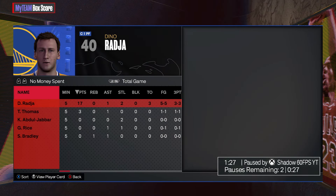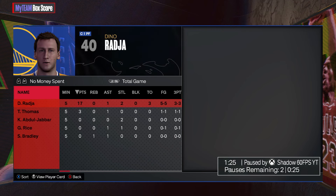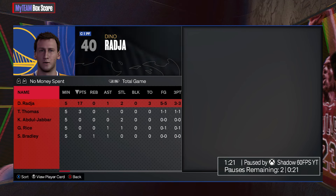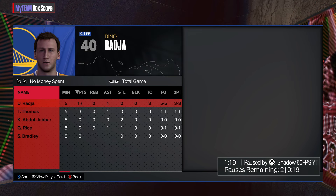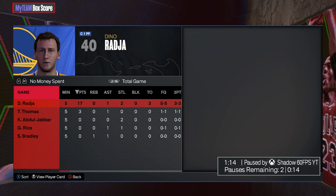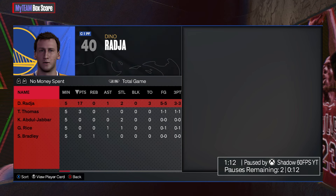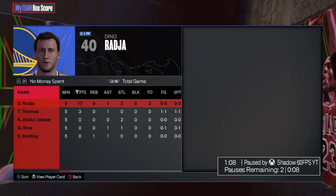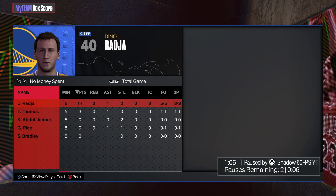That'll do it. 17 points, one assist, two steals, five-of-five from the field and three-of-three from three after a very solid first game as well. Dino Raja had himself a great performance — though a lot of it was our opponent not being the best, to be fair. I liked the card, I don't love love love the card because I wish his release was a little better, but he's definitely a very solid option. Hope y'all did enjoy the video — if you did, make sure you hit that like button, leave a comment and subscribe. I'll be back with more 2K content very, very soon.